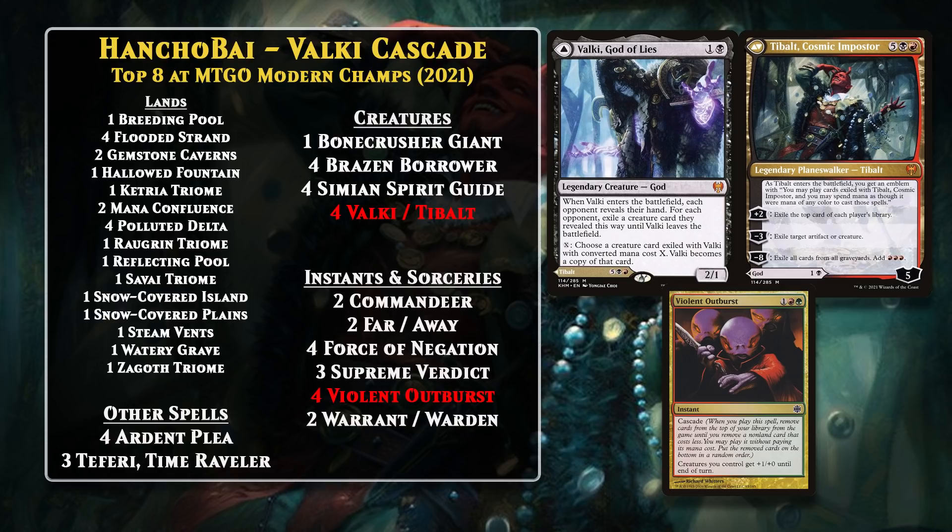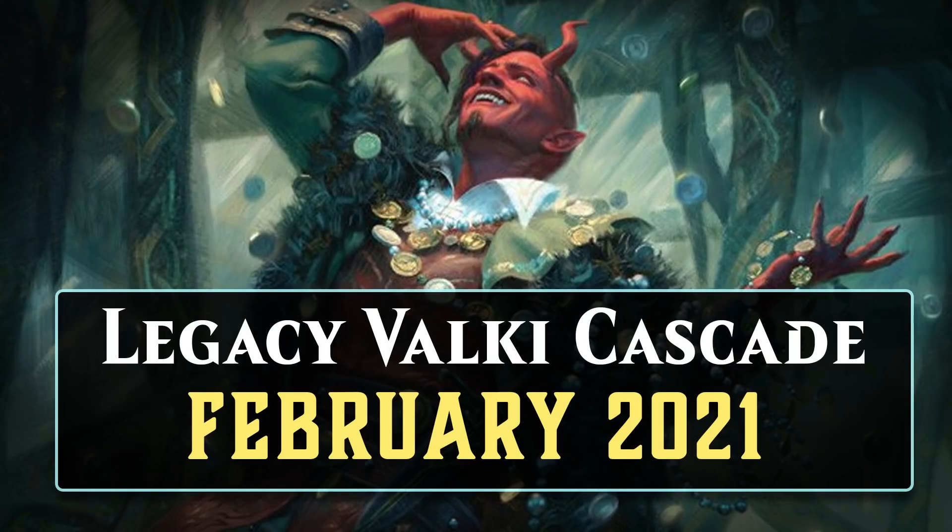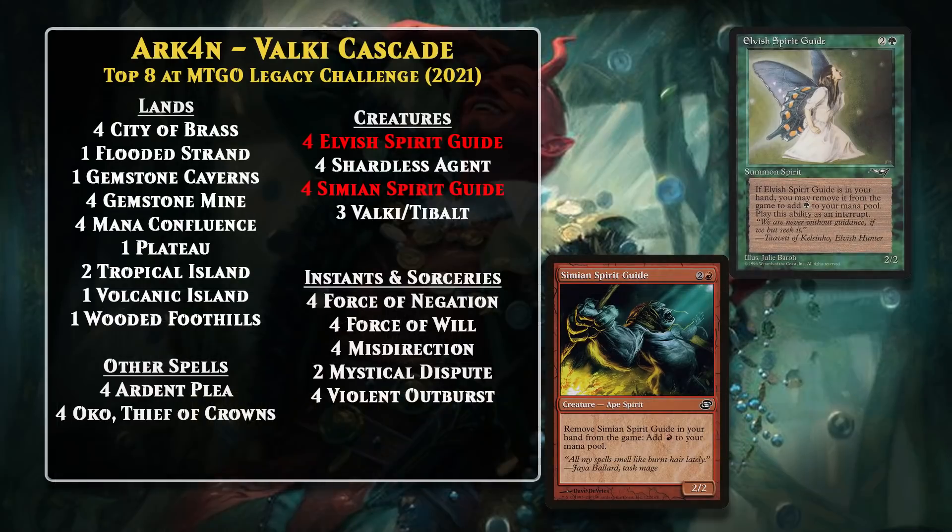The deck utterly dominated Modern during February of 2021 before the rules were changed. Now, if you Cascade, the spell you cast for free has to have a mana value lower than the card with Cascade. This meant the end of Tibalt shenanigans in both Modern and Legacy. The Legacy version of Valky Cascade was likewise only a deck in February of 2021. Legacy has a larger card pool, but the deck still isn't very different — it had access to more free countermagic to protect the combo, and that's really the only major difference. Incredibly powerful Modern and Legacy Valky Cascade decks were very short-lived thanks to a rule change.